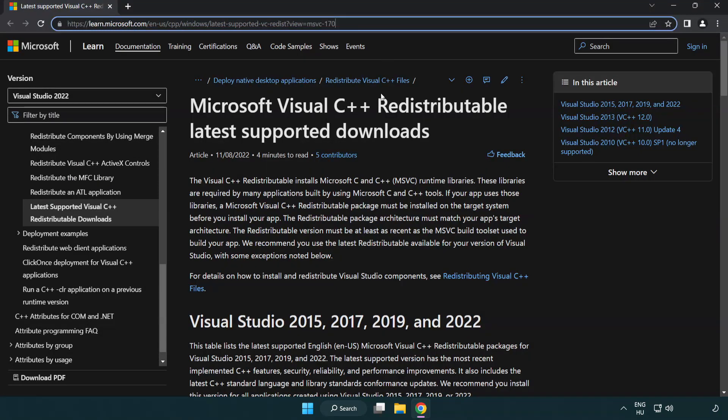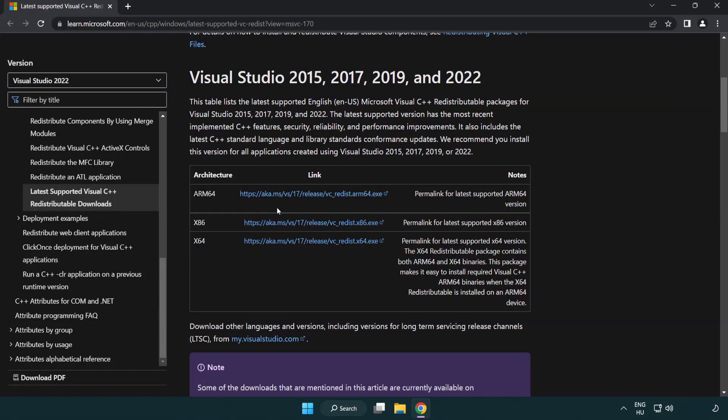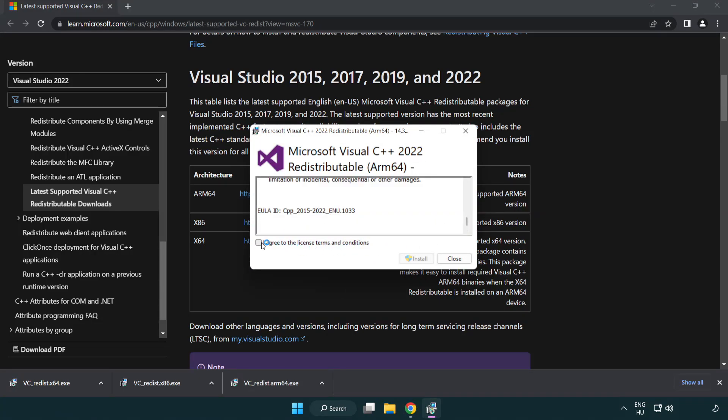Go to the next website link in the description and download three files. Install each downloaded file. Click I agree to the license terms and conditions and click Install.